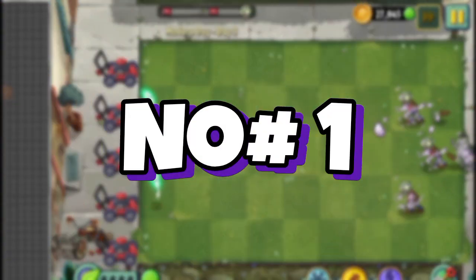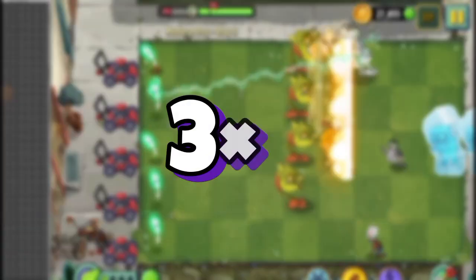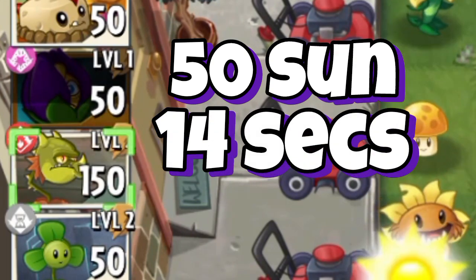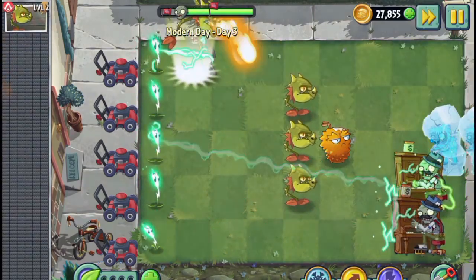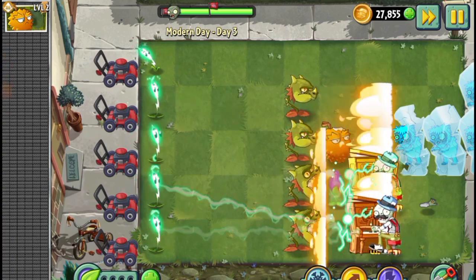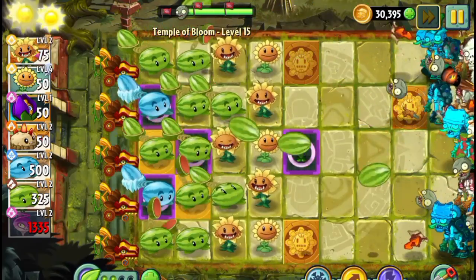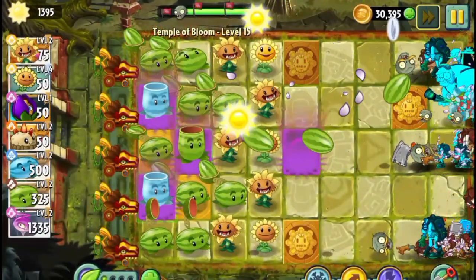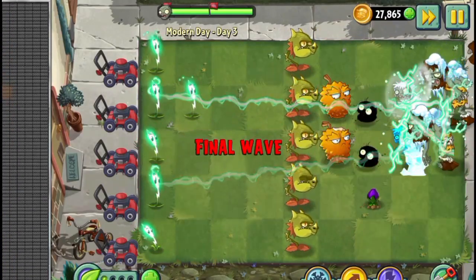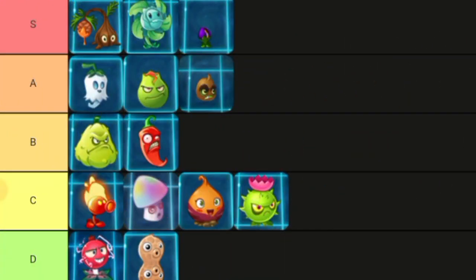Number 1: the Shrinking Violet. Once triggered, it shrinks all zombies in a 3x3 area, reducing their health by half. It costs 75 sun and has a medium recharge period. Even if a level spams Gargantuars at you, you can still easily beat it with Shrinking Violet — it's basically another Primal Potato Mine. Even the tankiest zombies can be defeated after being shrunk. Its usefulness is doubled by its 14-second recharge. When paired with an overpowered plant like Winter Melon, Shrinking Violet literally shines. Plus, its plant food shrinks every single zombie on the lawn. S tier.